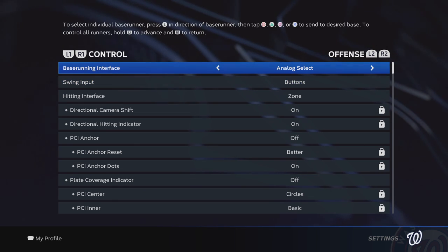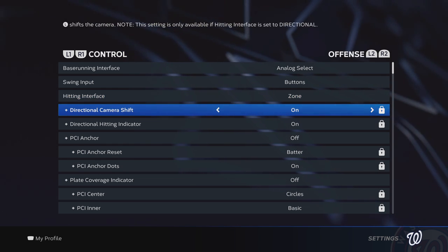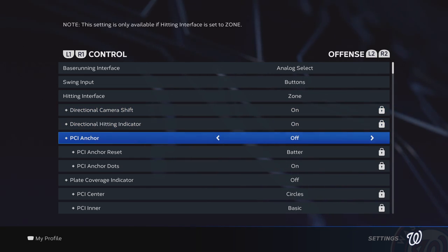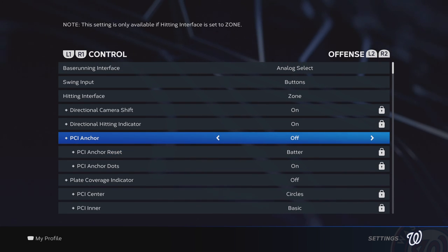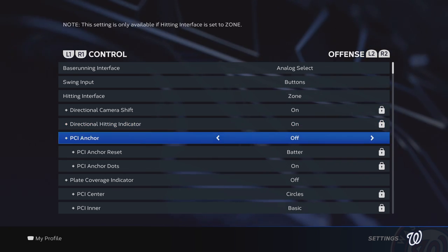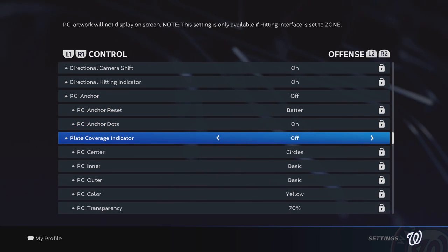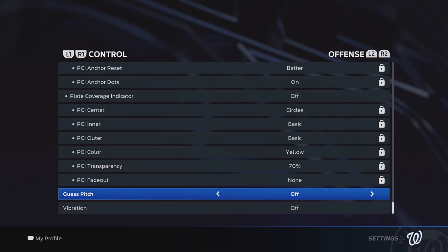Clicking over to controls — it's pretty similar to what we've used in the past. Analog button for fielding, hitting is zone. The visuals — as much as we can have off, we will have off. These additions are cool and I think they're neat, but I just like a clean screen. I still have that slider app I built up on the simsportsgaming.com website. If you're adjusting a lot of these things and seeing too much offense or it's too hard, you can input your stats into that slider app and it will spit out a recommended slider set based on your input. There's a video on my YouTube channel explaining how that works.